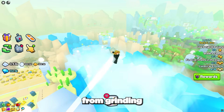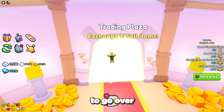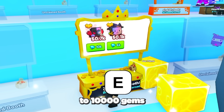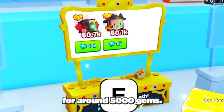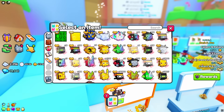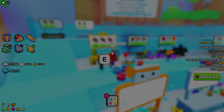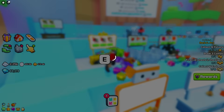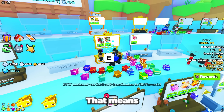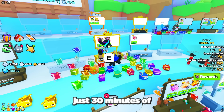This whole process — from grinding the platinum to opening the eggs and then fusing the pets — took just 30 minutes. Then you want to go over to the trading plaza and sell your cyborg dominus pets for 8 to 10 thousand gems per one and the ninja cats for around 5 thousand gems. Now let's go to the trading plaza and sell these pets.